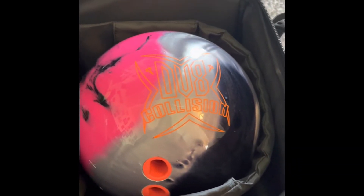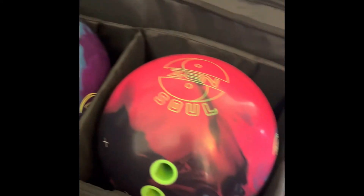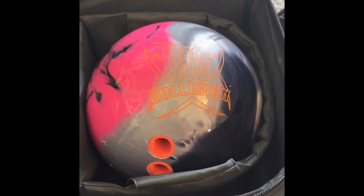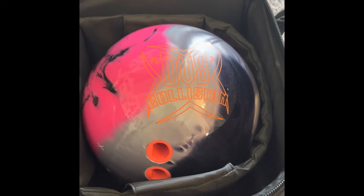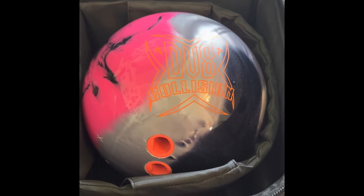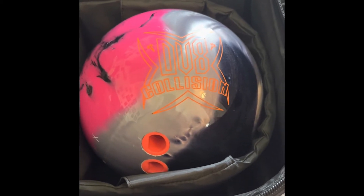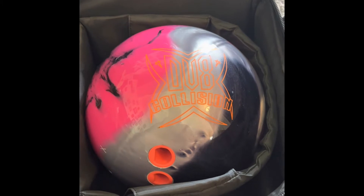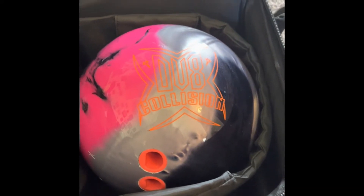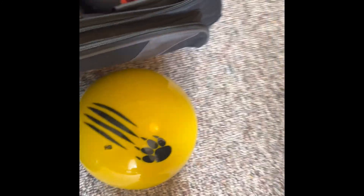Moving over to my Deviate Collision — the Zen and Zen Soul are symmetrical balls, and the Deviate Collision is an asymmetrical. I haven't tried any other surface on this ball yet other than the out-of-the-box finish, which I think was around 1500-2000 with Sire compound. I resurfaced it and put it back to the out-of-box finish. I really like how that ball performs, so it's going to stay at the out-of-the-box finish until I can get around to doing a surface video on it.